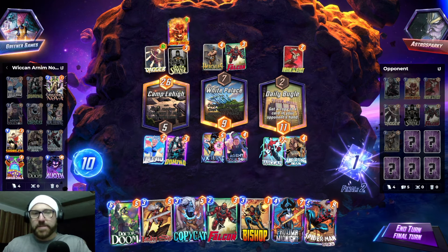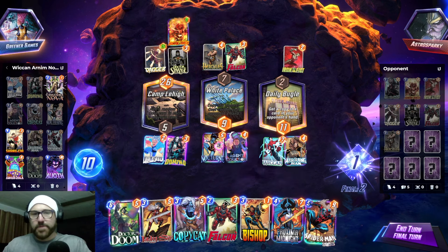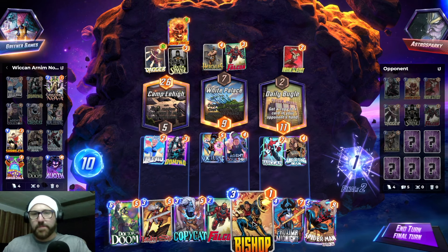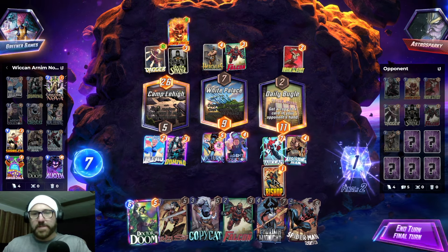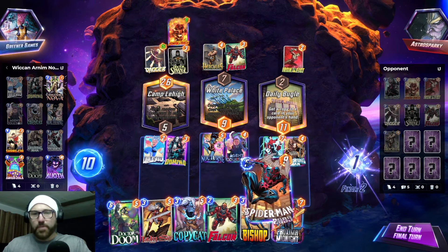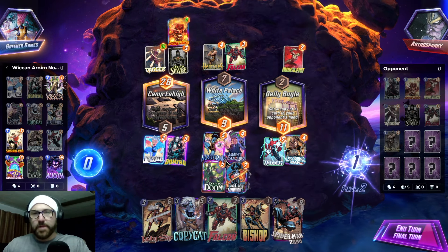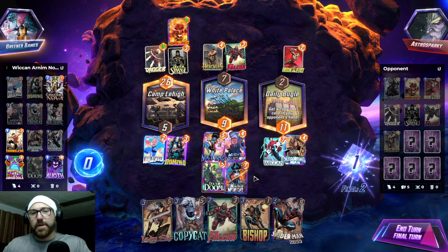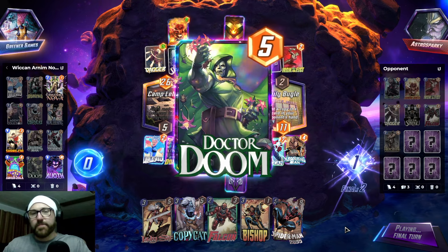The only problem is I didn't get Shang-Chi. So what's the best course of action here? Copycat's not great. Like Bishop, Doom — that's not great. I feel like we just don't have the power we need. Doom, Proxima? Proxima here? Oh boy, I don't love this.